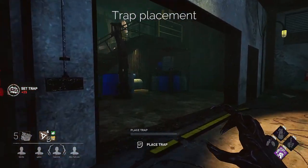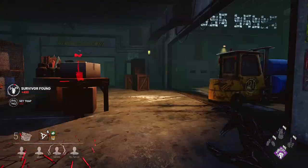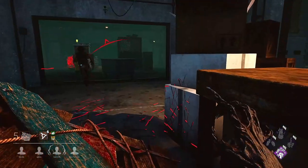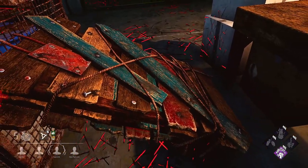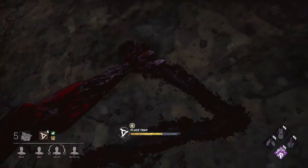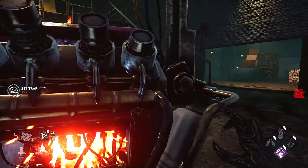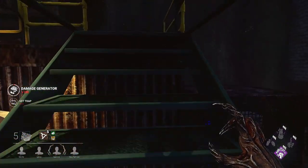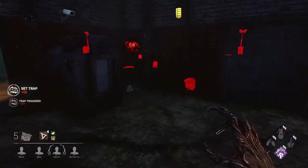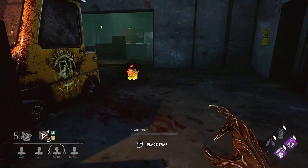Trap placements require strategy — this is vital. If you don't have some sort of plan of attack, you might struggle, and although this applies to most killers, it is vitally important to the Hag. Think about the traps and their purpose. Are you wanting to close off a loop? Play games with windows and pallets? Trick survivors around jungle gyms and T-walls? See what map you're on, then decide what you would like to do.